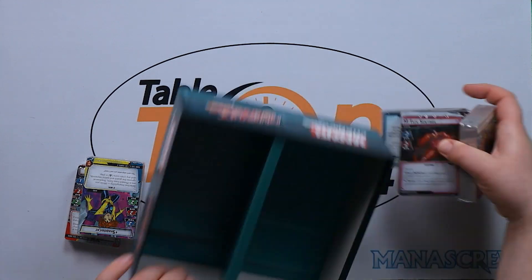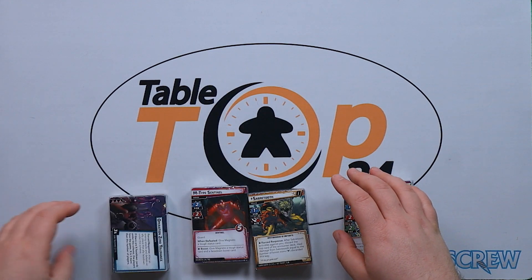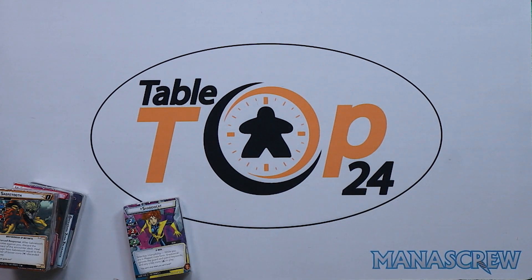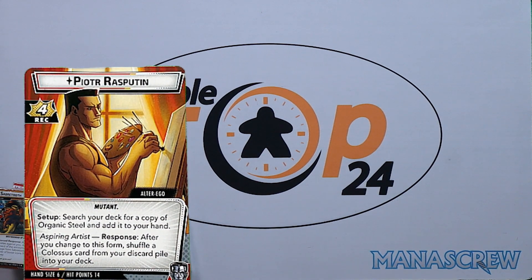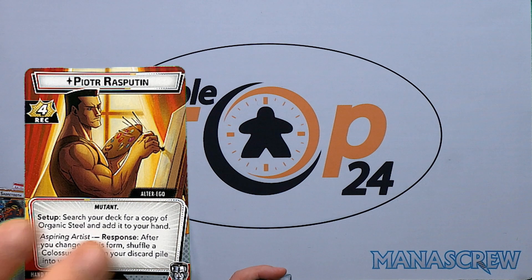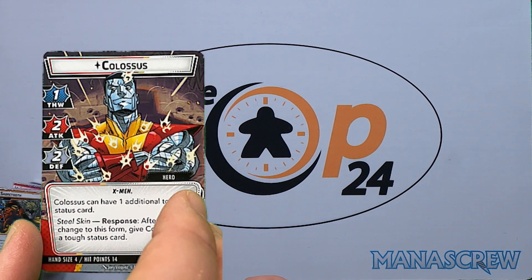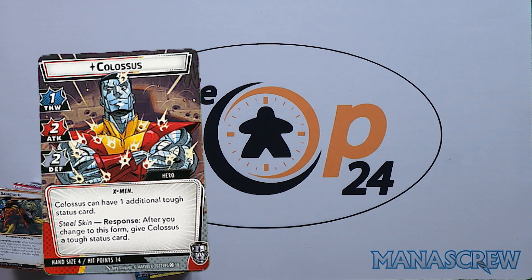We have our five cards, and we'll start with our heroes. Starting with Colossus — a favourite hero of mine. Some of the story arcs he gets are quite entertaining. Peter Rasputin's setup: search your deck for a copy of Organic Steel, add it to your hand. Aspiring Artist: after you change to this form, shuffle a Colossus card from your discard pile into your deck. Full recovery, hand size of six, hit points of 14. Steel Skin: after you change form, give Colossus a tough status card.